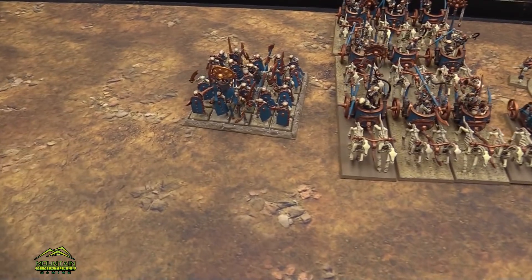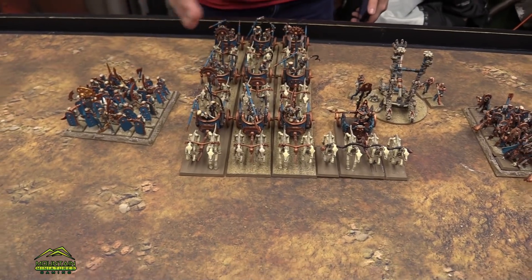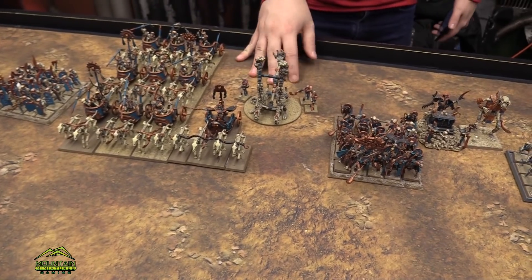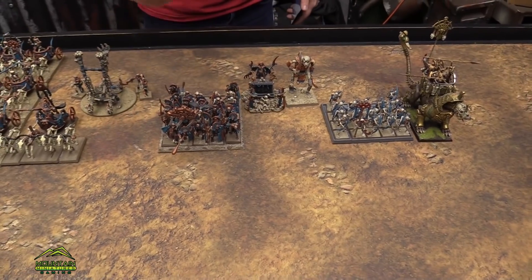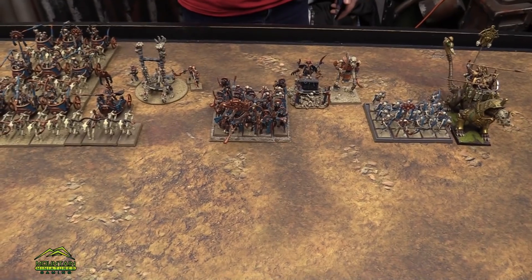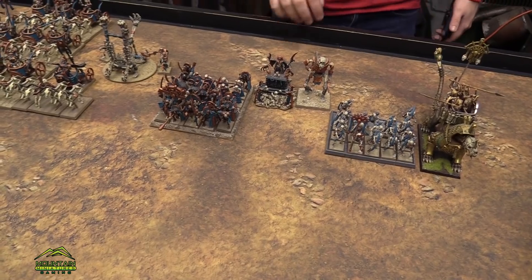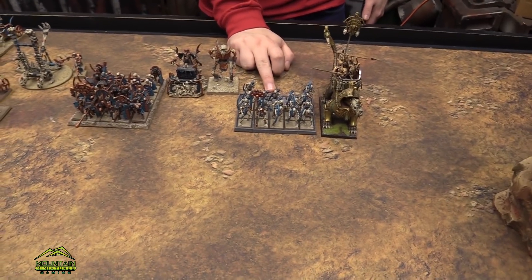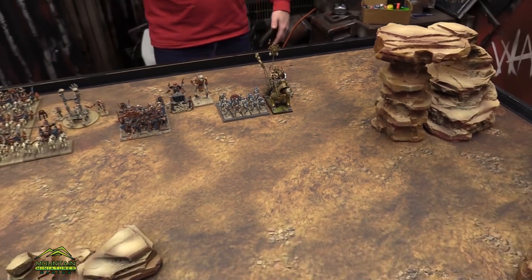Let's start on this side of the table. We have some Skeleton Warriors with full command and shields, Chariots, the Liche Priest using the signature spell of Nehekara, a Screaming Skull Catapult with Skulls of the Foe, Tomb Guard, a Lich Priest, BSB with the magic standard and the Bounce spell, he got Fate of Bjuna and the signature spell for Death, Casket of Souls, Hyrule Titan, Archers with Champion and Banner, and a Carrion with Venom Tail and Fiery Breath.